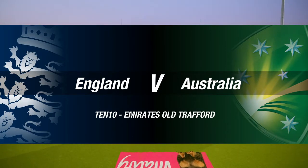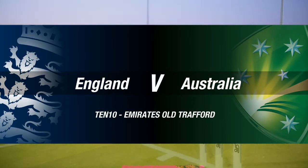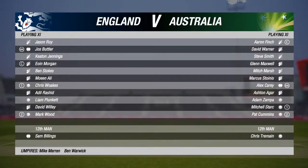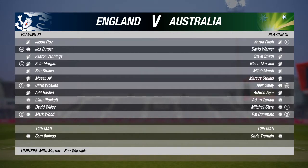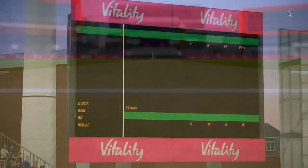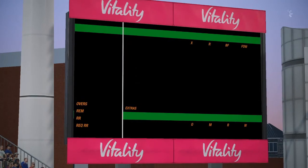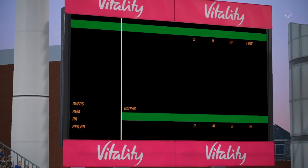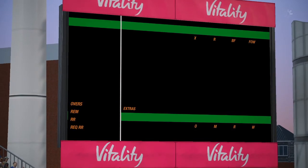Ladies and gentlemen, good evening to you all for this 10-over match between England and Australia. I'm Michael Slater and this is Mel Jones. We're nearly ready to get things started here. Gorgeous clear weather and no threat of rain. Unless the sun comes out, I can't see the pitch improving quickly. So I think the best option for the captain that wins the toss is to put the other side into bat and have a bowl at them. Let's hope this match is as close as it is on paper.